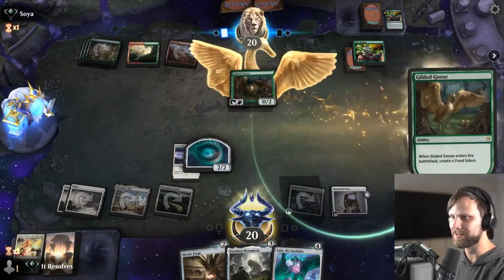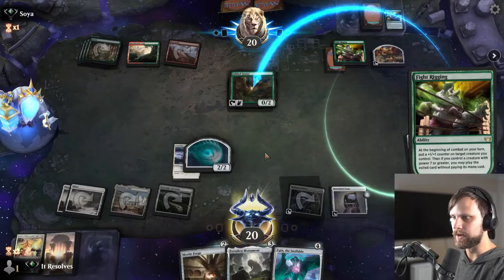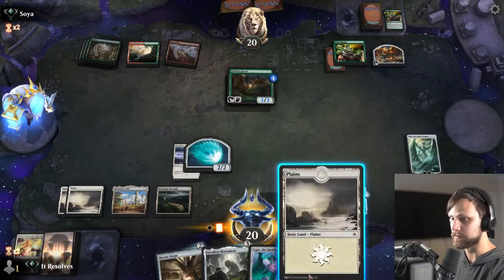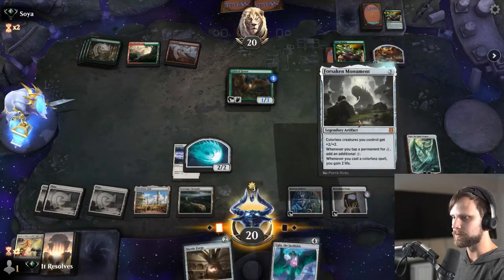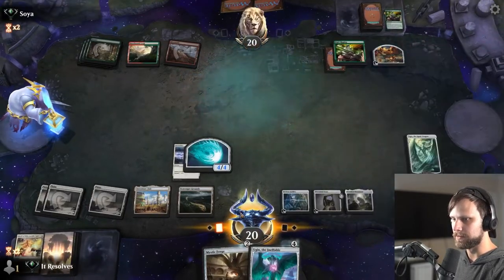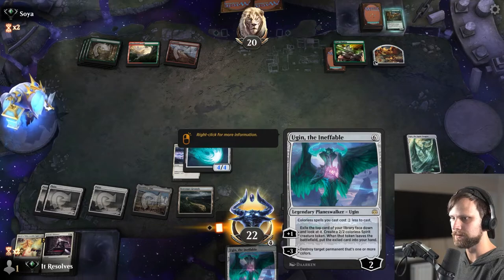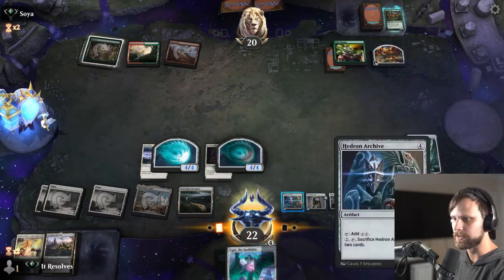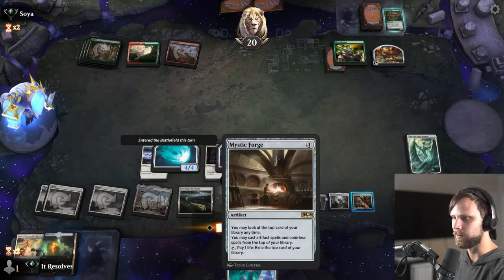They've got a Gilded Goose. Let's scry — put that on the bottom since we definitely don't need multiple Forsaken Monuments. Let's tap the white sources and drop the Mystic Forge, start gaining some life. We'll plus up since we don't want that on top of the deck. Now we have the ability to scry away — this is exactly what we're trying to do.